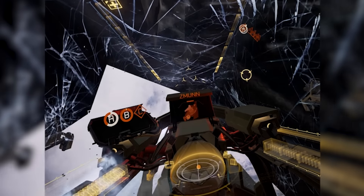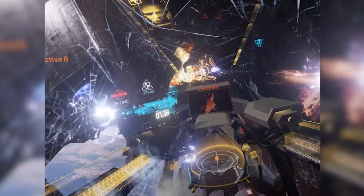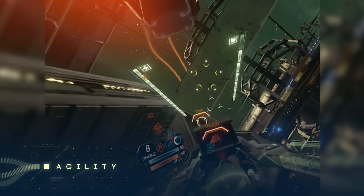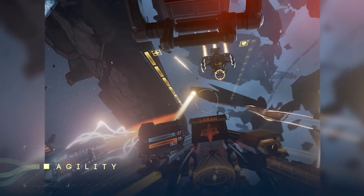Together, these give fighters a solid level of firepower, allowing them to take on any other class of ship with confidence. Fighters also tend to be pretty fast, not to mention highly agile, with turning circles that allow you to run rings around most heavy and support class vessels.